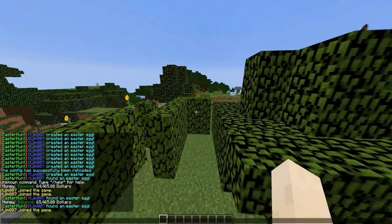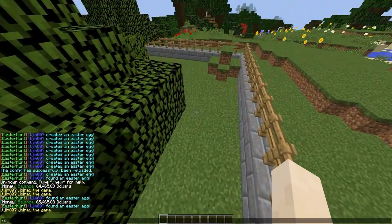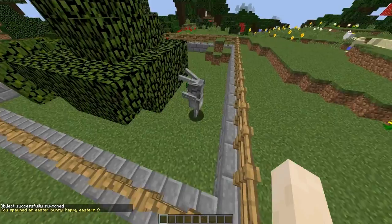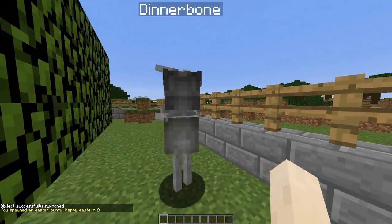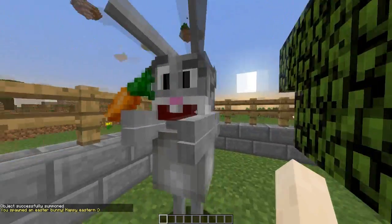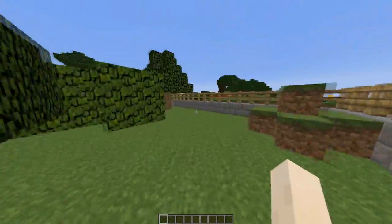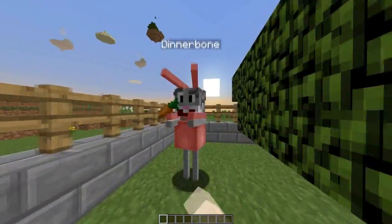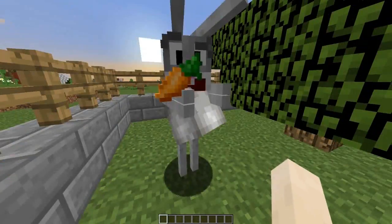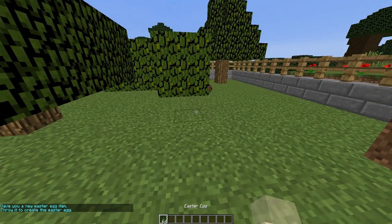The second plugin I thought was very relevant is the Easter Bunny. This is very simple — I'll spawn a bunny in with this command. It's not like the rabbits that are in Minecraft at the moment, it's quite different, but I think that's really cool the way it's been made. It's got a really funny face — yeah, it looks like a skeleton with a hat and a carrot. I don't know, that's really odd.